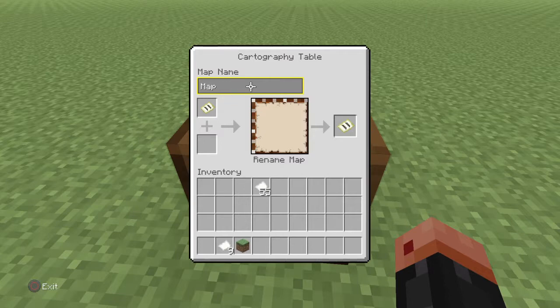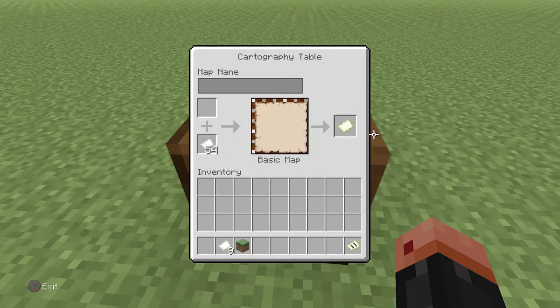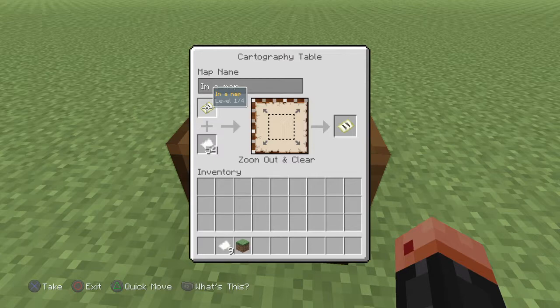I'm just going to call it 'I'm a map' because, you know, I'm going to explore. So yeah, if you put in a paper like that it will make a map, and then that's cool.